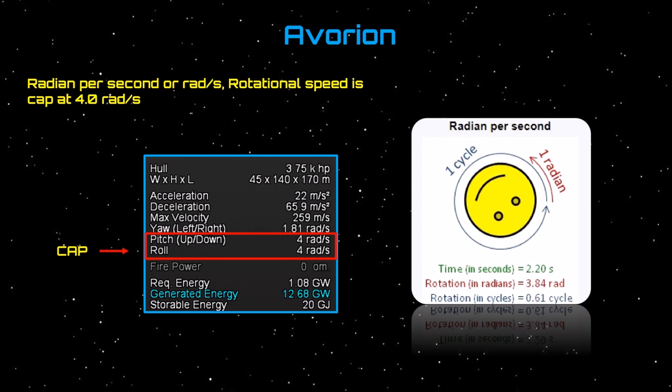A small point worth noting: rotational speed is capped at 4 radians per second. When starting out in Avorian, your ships will be so light that you'll probably hit this cap quite early in your shipbuilding. If you do, keep an eye on the stat — you could replace extra thrusters with cargo, hull, or shields instead. This cap won't be an issue as your ship gets larger, but early on it's something to watch for.